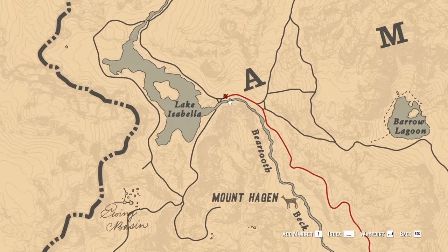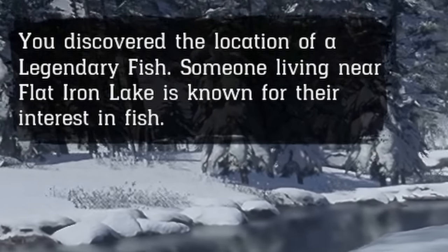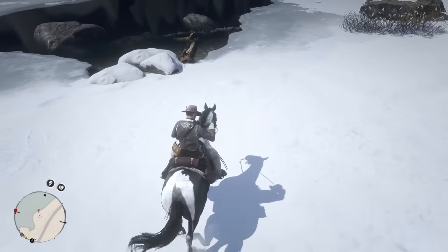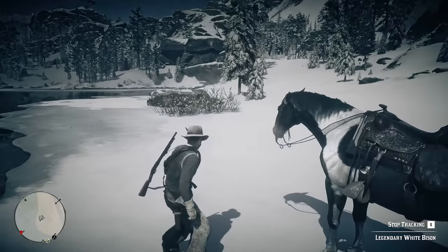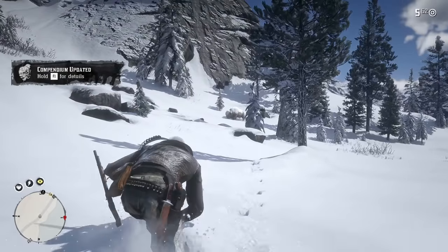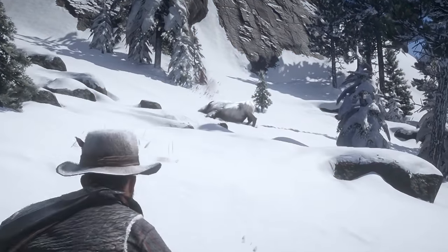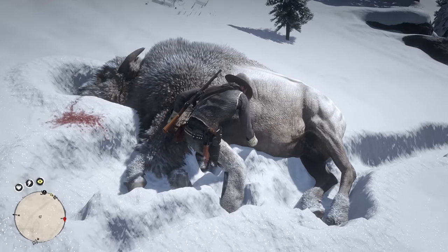So the next animal is going to be the white bison, which takes us all the way up to the snowy mountains in Ambarino by Lake Isabella. We've discovered a legendary fish but we're looking for the bison. Oh, I think I saw it over there — yep, we definitely got something. Inspect the fur. I'm liking that these aren't taking us long so far. Going back this way — here we go. Four shots and it's out. The white bison is down and we can cross it off the list.